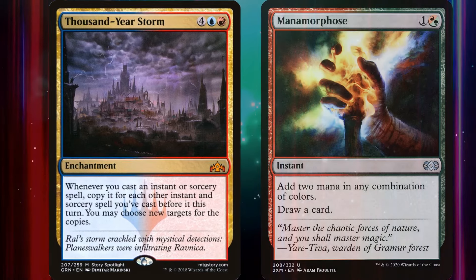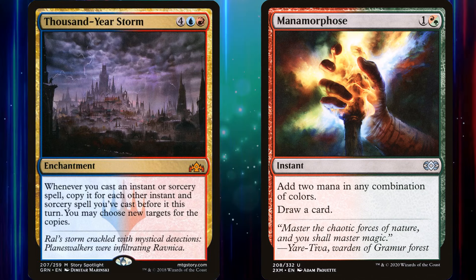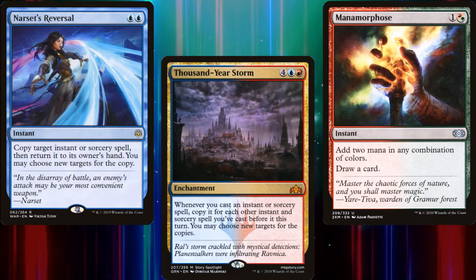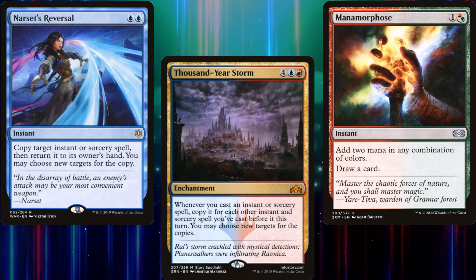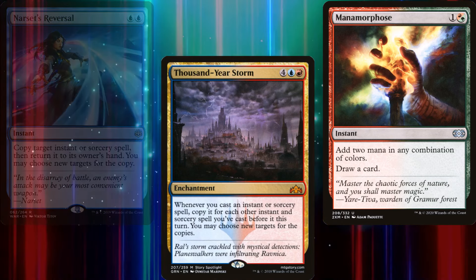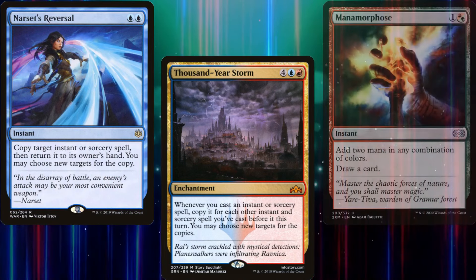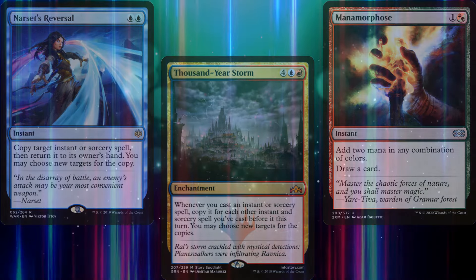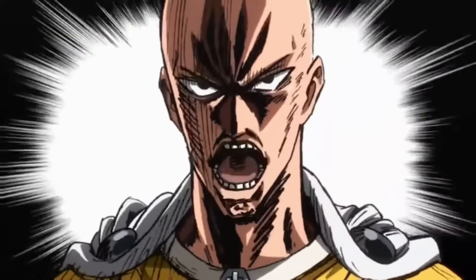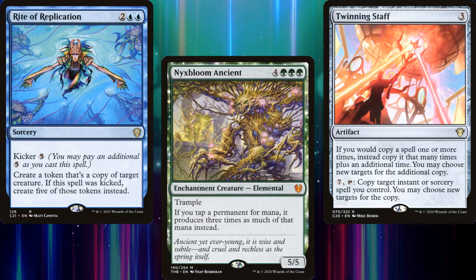I know some of you are wondering why I included Manamorphose as a ritual when it is clearly a cantrip — and Thousand Year Storm is why. One of my favorite ways to win with Riku is to have Thousand Year Storm on board, cast Manamorphose, and then Narset's Reversal my own Manamorphose. Thousand Year Storm then makes a copy of Narset's Reversal because it's the second spell cast that turn. The copy of Narset's Reversal returns the original Narset's Reversal to our hand, making a copy of that spell. The new copy targets Manamorphose, returning it to our hand. We then resolve the new copy, draw a card, and add 2 mana. Repeat to draw through our deck and generate a ton of mana. But this deck is all about training — push hard to generate as much mana as possible.